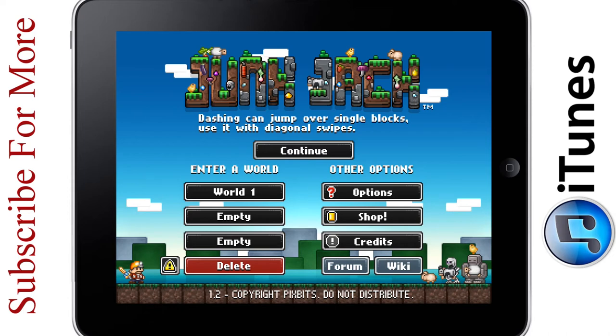Hello everyone, Faroff17 here, and today I'm doing something a little bit different. I'm going to be trying out Junk Jack for the iPad, and as you can see on the screen this is the menu. Now Junk Jack is like Terraria, which is basically a 2D Minecraft, and I've played this for a while. It is available in the App Store for about $3. I will put a link in the corner or sidebar somewhere on here, and it will be in the description.